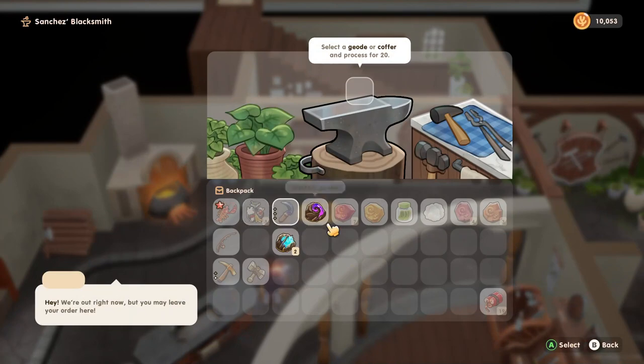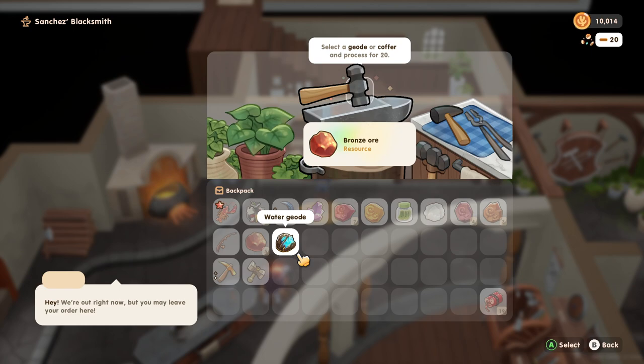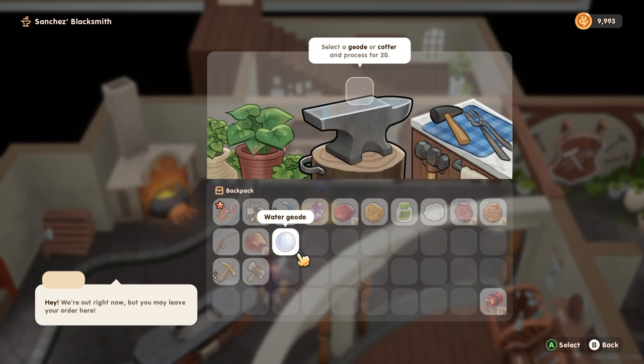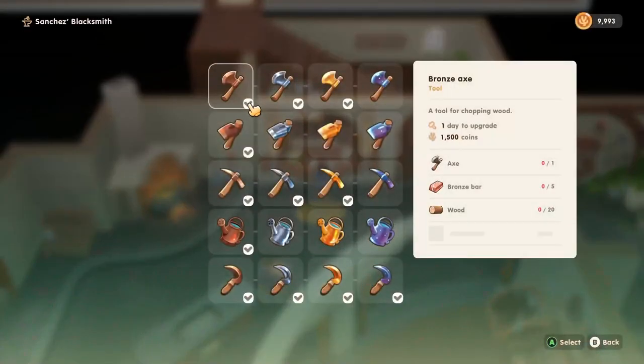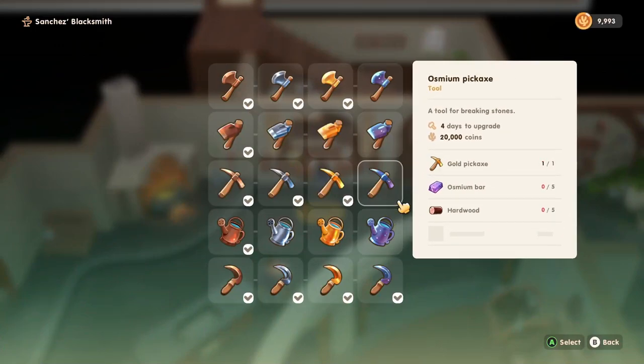Let's process some geodes. Amethyst from the mystery geode. Bronze ore — not good. Moonstone — I don't think we got one of those, that might be a new one. The next tool I think we'll upgrade is maybe our axe, or should we go with our pickaxe next?